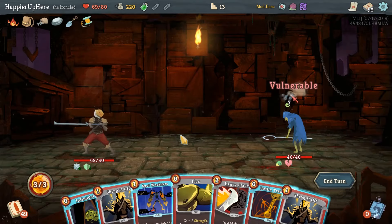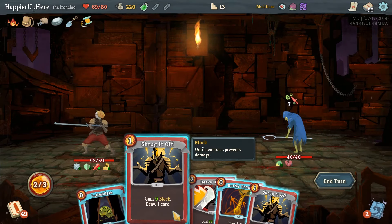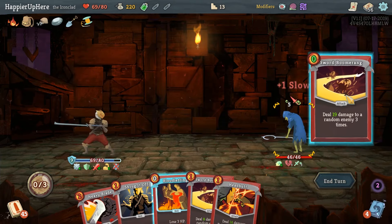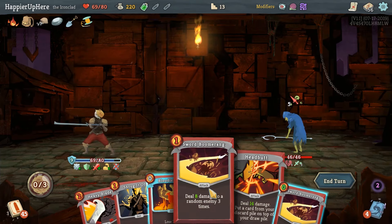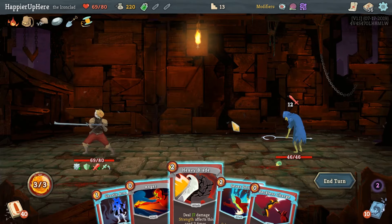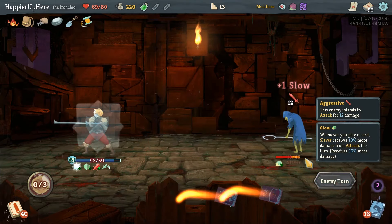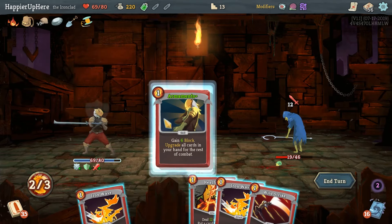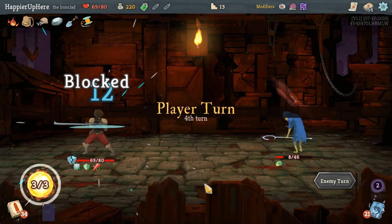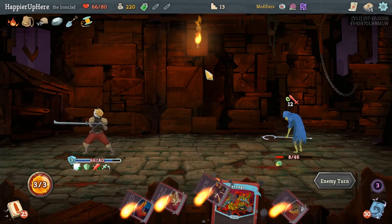I have to remember this is the fight where I want to take a bunch of damage so I can be better prepared for the Hexaghost. I'll do Spot Weakness and Flex. This is tempting - we could do 52 damage and kill in one turn, but no - let's fully defend and wait a little bit. We'll wait and just lose some HP. The Hexaghost attacks 12 times - it's calculated by 12.